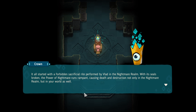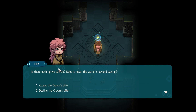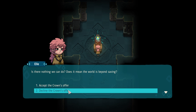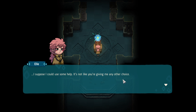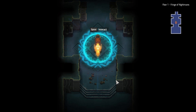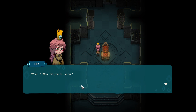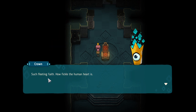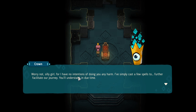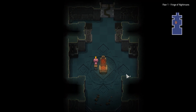Causing death and destruction not only in the nightmare realm but in the world as well. Crown's powers can no longer contain it — and Ellie is woefully underprepared. 'I suppose I could use some help.' Crown puts herself on Ellie. 'Curious — it seems your body has absorbed every single drop of fire provided for you.' Crown explains she cast a few spells to facilitate the journey. 'Let us go forth, for the fate of both realms now rests within our hands.'